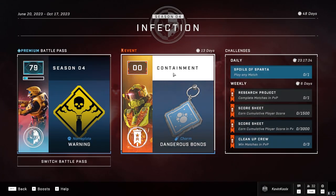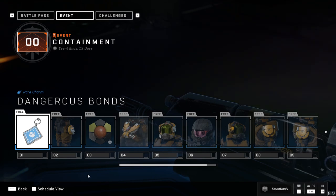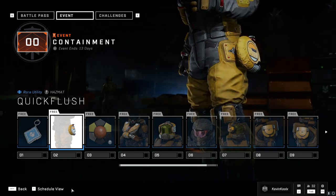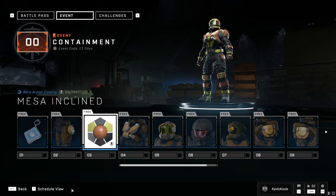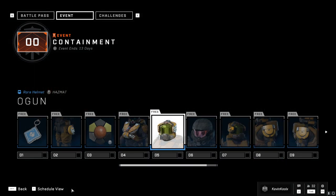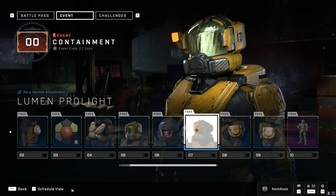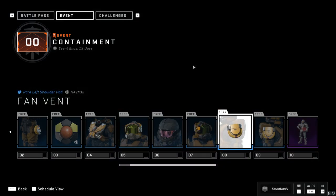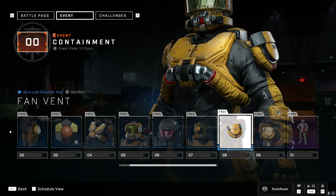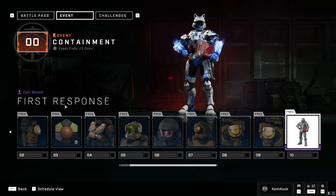We also have the containment event happening for the next two weeks. There's a free 10-tier battle pass for you to earn unlocks — a weapon charm, a utility pack for your hazmat core, a coating that makes an incline, a new chest piece, a new helmet, a new visor, a helmet attachment, two different shoulder pieces, and ultimately the first response pose which has a nice little medic kit.